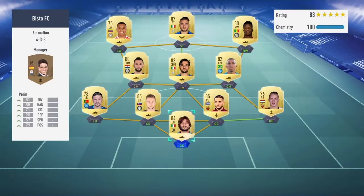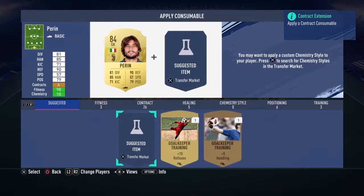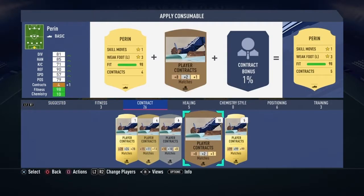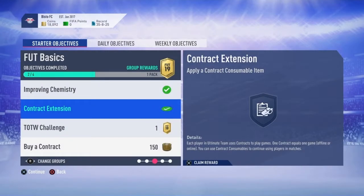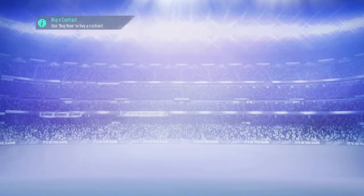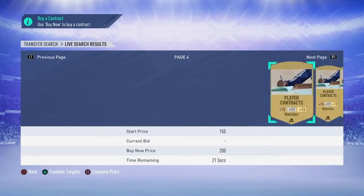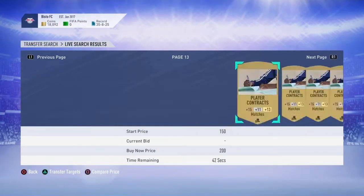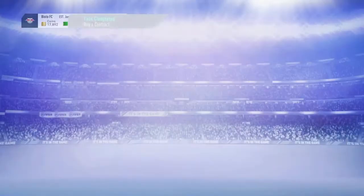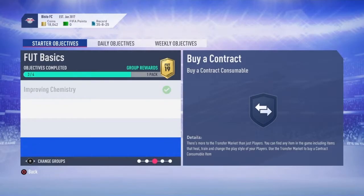Contract extension — apply a contract consumable. Might as well stick one of a pair in. There, that's done. One hundred and fifty coins. Buy a contract — just did this. Get that in there. 150 coins I think as well. Yeah, I'm just trying to make extra money.